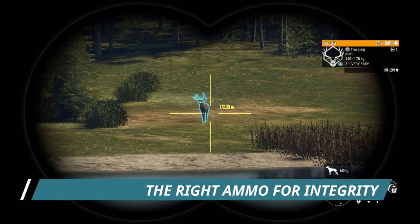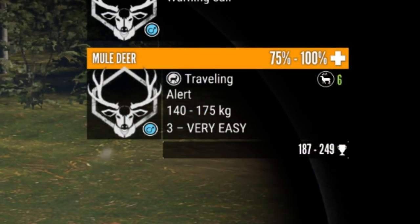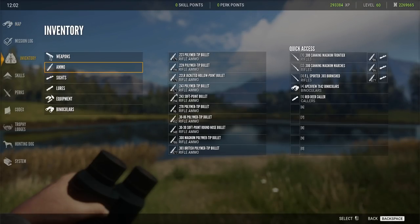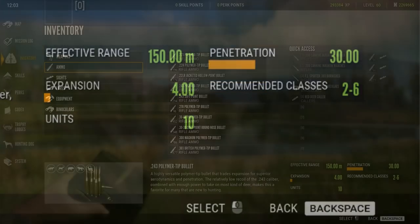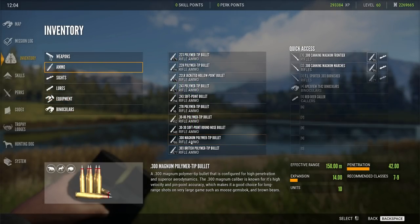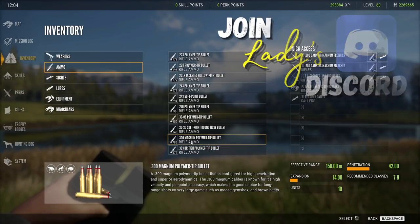Here we have a level three muley. Notice up in the top right-hand corner that they are a class six species. Basically any ammo that gives you integrity on class six species is what you want. If you go into your ammo, for example you can use the .243 — it is good for classes two to six. It's not the best weapon but it will give you integrity. The .300 is good for classes seven to nine, so you cannot use it on a muley. I also have all kinds of charts in my Discord to help you with everything to trophy hunt in this amazing game.